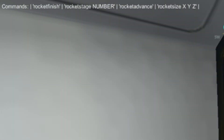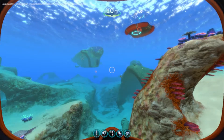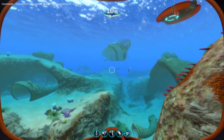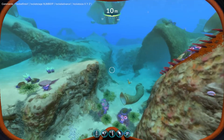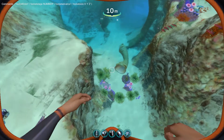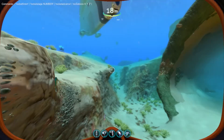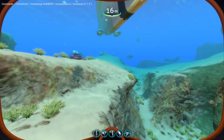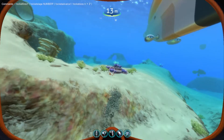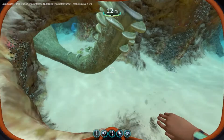The commands are: rocket finish, rocket stage number, rocket advanced, and rocket size — I think. I'm not going to be doing that one. Also, I brought the graphics up a little bit more so you can enjoy the game a bit more, though it's going to be a little bit more laggy. I prefer quality over quantity in a game like this — more feeling graphics over performance — so I'm going to give you more stuff to enjoy.